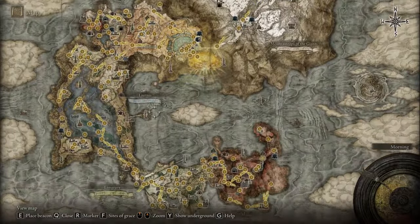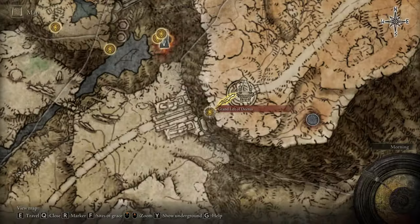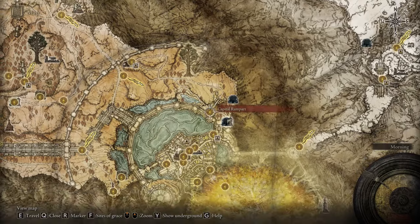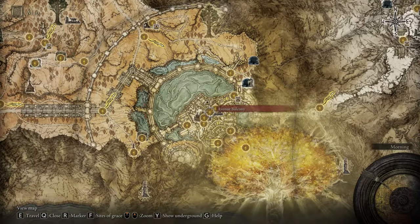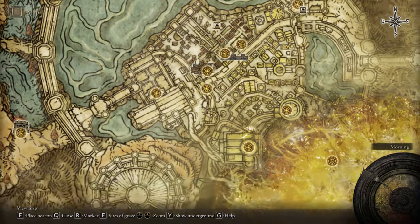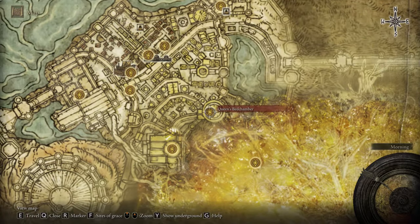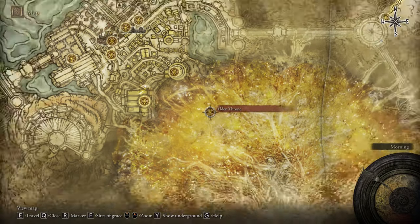In order to enter the capital you need to have two Great Runes, but probably most of you already know how to get there. This is the path to the capital — I told you I'd give you a quick step-by-step guide. Reach the Avenue Balcony, then reach the West Capital Rampart, then go to the Erdtree Sanctuary and defeat Godfrey.